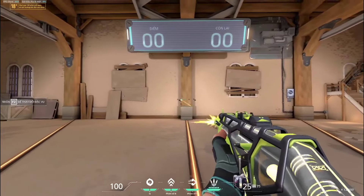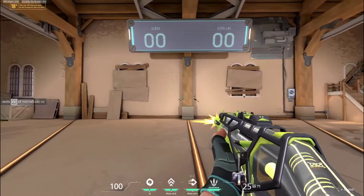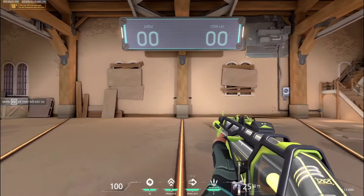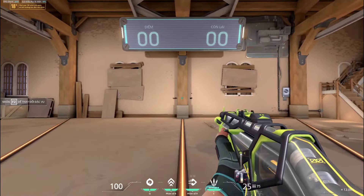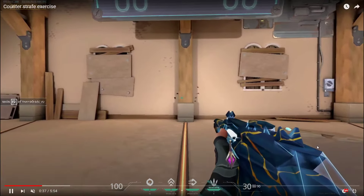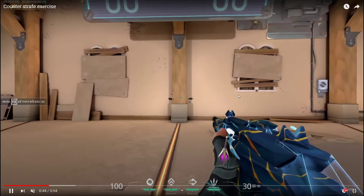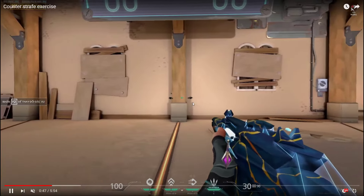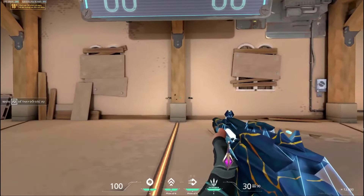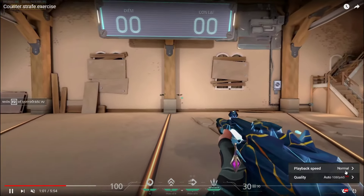Right here is a really good way to start practicing counter-strafing — exactly what he's doing here. You want to get used to the rhythm of counter-strafing, the A-D, A-D movement where you constantly move your body back and forth between two pillars. What I would suggest is that you don't keep your mouse entirely still — practice moving your mouse back and forth with your character and shooting in different spots as you counter-strafe.